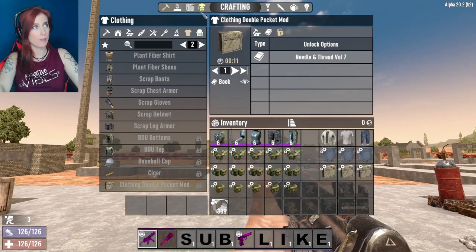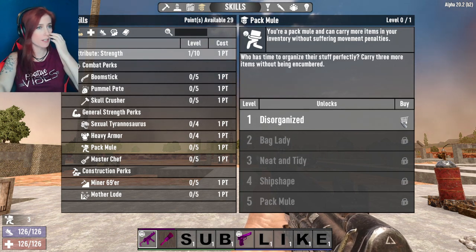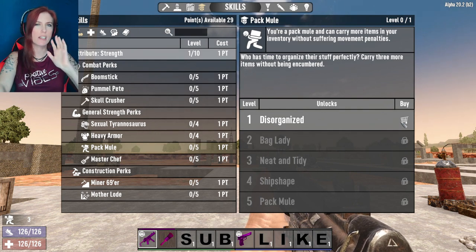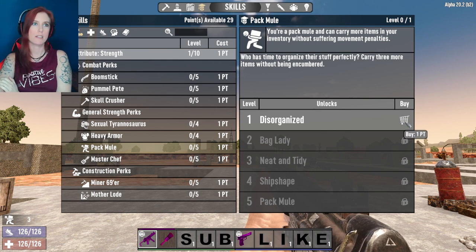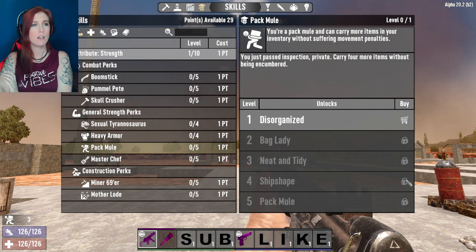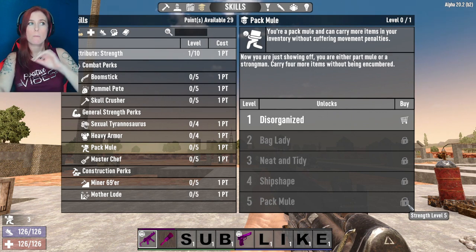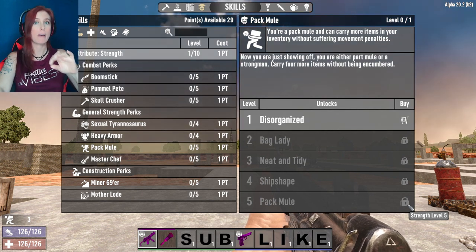Here is why. If we go look at the tree itself — Pack Mule. In order to get Pack Mule, what does it require? What does it take to get all of Pack Mule and be completely unencumbered through my entire game? Well, we could buy it with one point on day one basically. Then we've got Strength level two, Strength level three, Strength level four, Strength level five. We don't have to max out Strength in order to get the top tier Pack Mule.